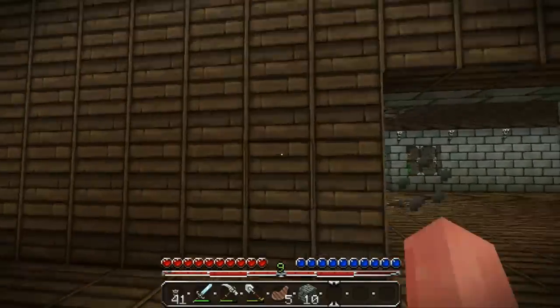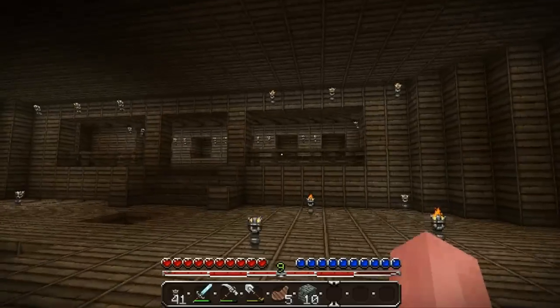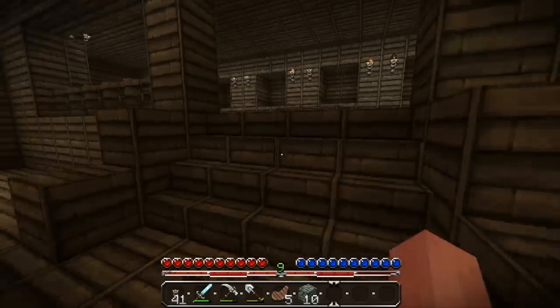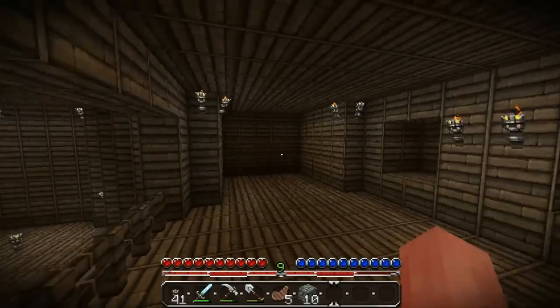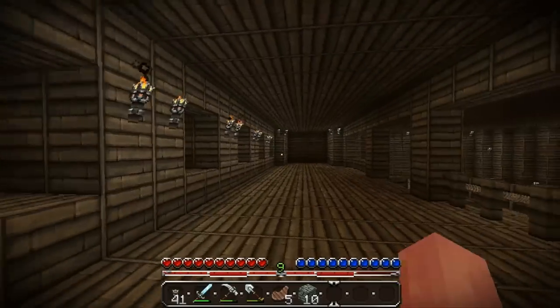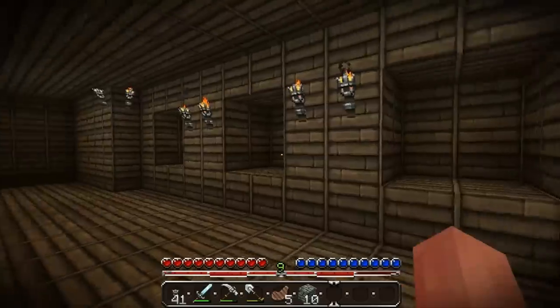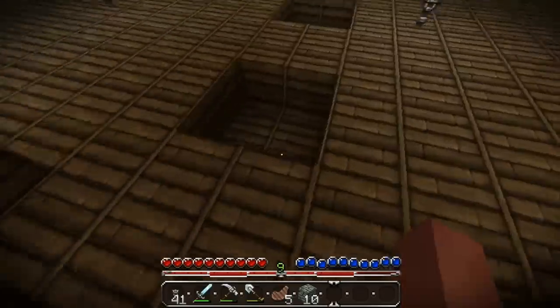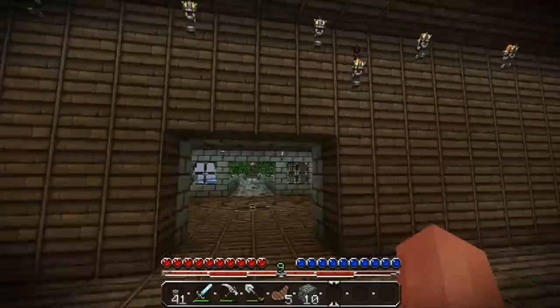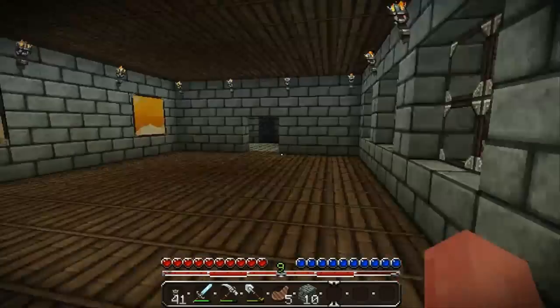Basically what I'm going to do is put bookshelves all around here, around the edges, and then in here will be the enchantment area — you know what I'm talking about. So I need to get some glowstone for these empty spaces right here, because this place needs lighting. It's pretty big, and there's already been a couple monsters that have spawned in there.